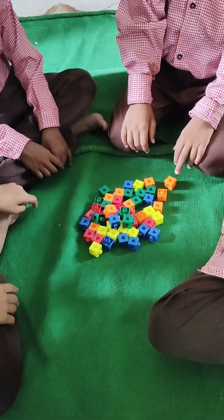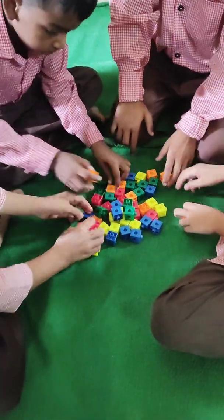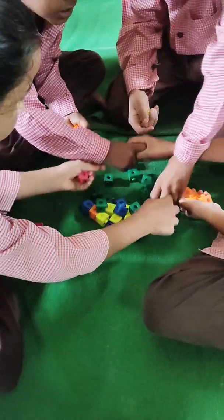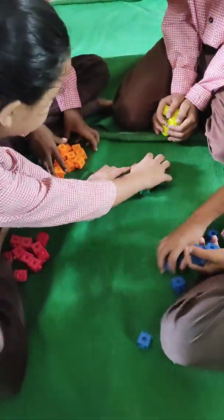Okay, do one thing. You separate all the colors. Yes, separate all the colors. Yellow, red, green, blue — in a separate color. Very good. And put aside. Put red colors aside. Yellow, green and orange. Very good.